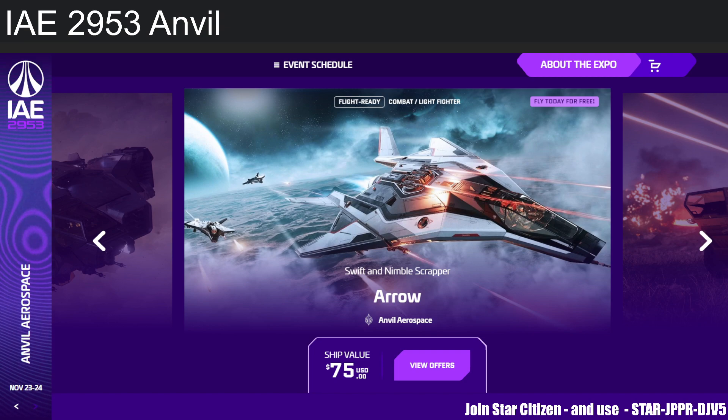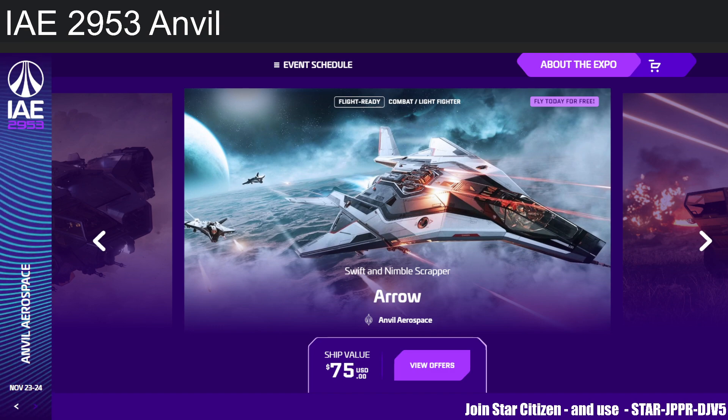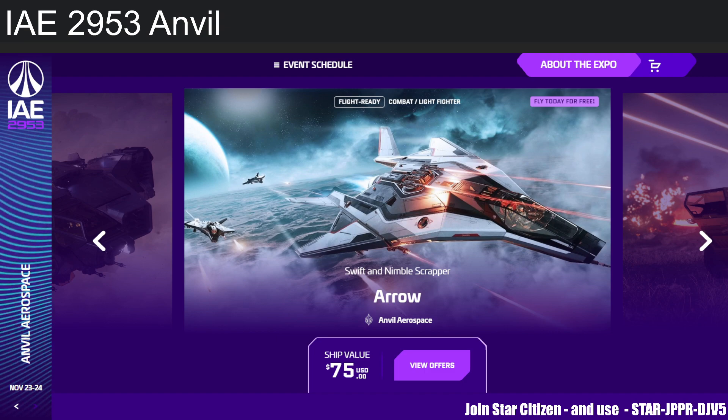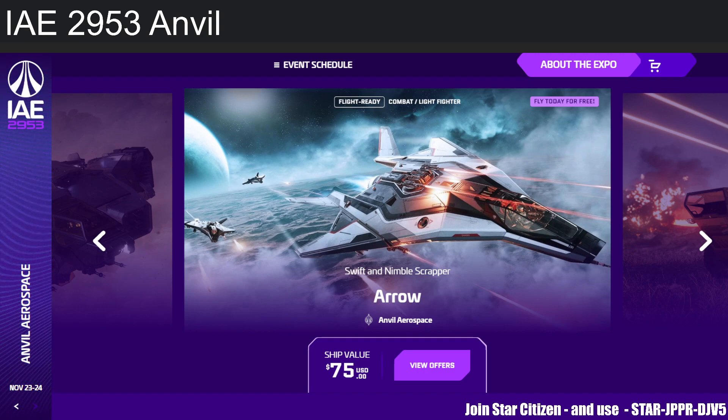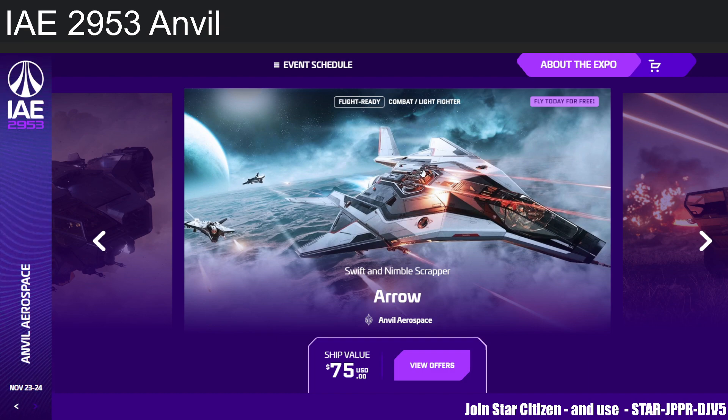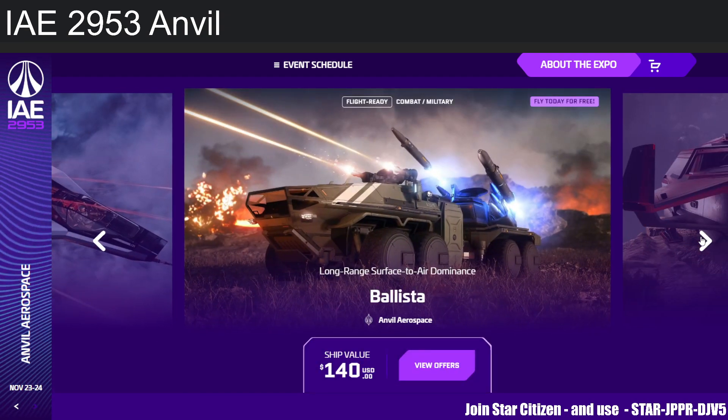Let's start with the Arrow at $75. This is the best — or rather the cheapest — light fighter you can afford, and it's actually not bad. Its DPS is slightly lower than the Gladius, but it has size 2, size 2, size 2 weapons, so the DPS output is essentially the same. The Arrow is a bit more paper-thin in armor, but it makes up for that with very good maneuverability.